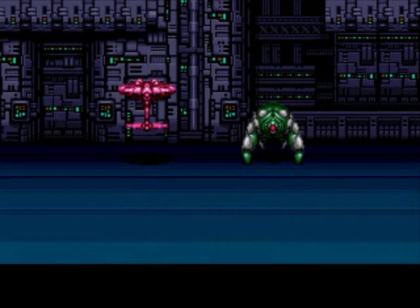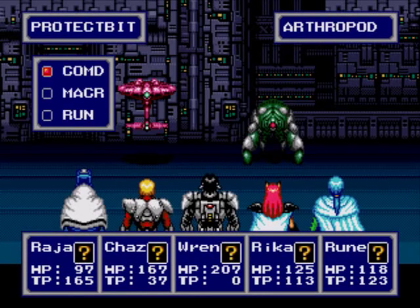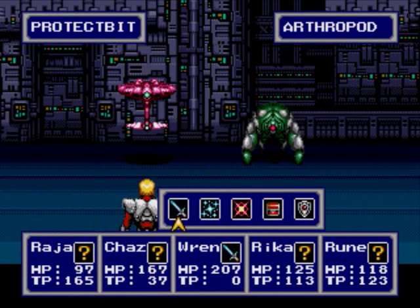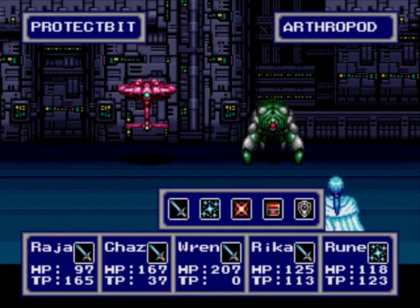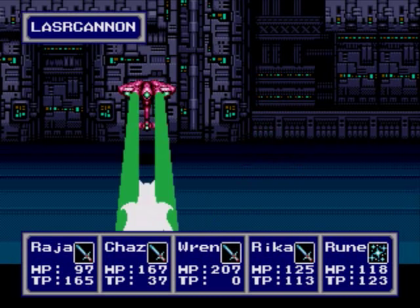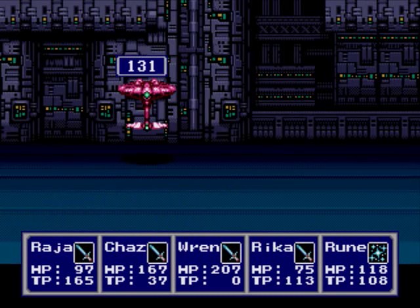Now we're fighting Protect Bits outside of the Ice Digger, and we got an Arthropod to fight too. Let's do it up. I believe Rika's attacks will be very good here because machines are weak against Thunder! They might be able to resist fire though — that's what I'm worried about. Yeah, they really resist fire! Man, if only I kept that Plasma Sword. So I guess Chaz will have to be a magic user — or tech user — for a while.